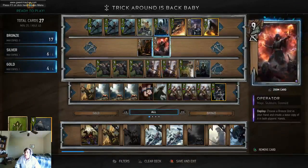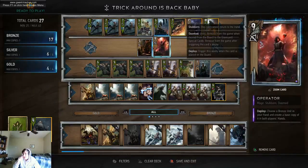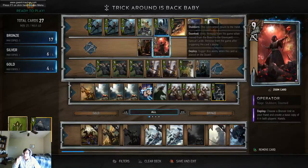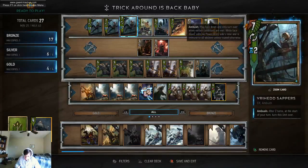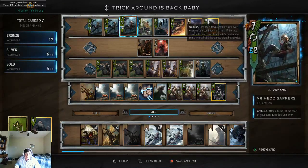Hey everybody, Trick Around is back and I couldn't be any more happy. So the current meta has moved a little bit towards controlly weather cards and Savage Bears — lots of Savage Bears. So the cards that are best against those two things are cards that don't get hit by Savage Bear or are resistant to weather.